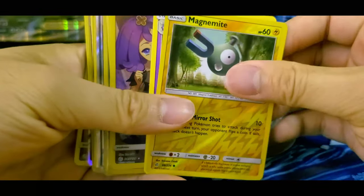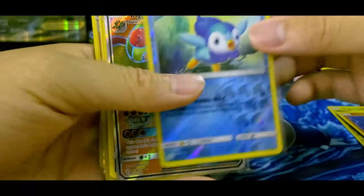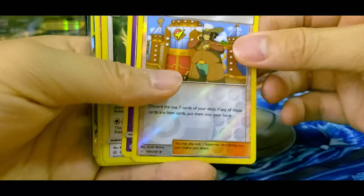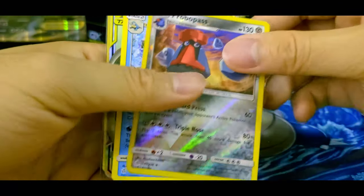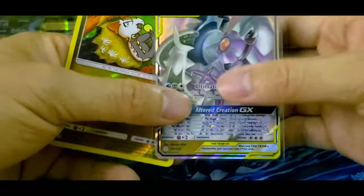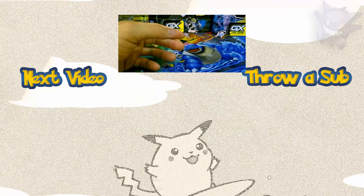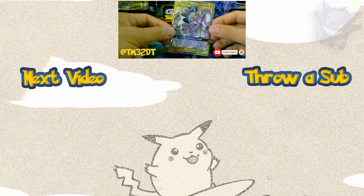Alright, to recap our pulls for this video: Bewear, Magnemite, Weezing, Mimikyu with Acerola art, Drampa, Victini, Piplup, Flygon GX. Seems like we're getting at least one GX per video, so that's a nice rate. Alolan Muk, Reverse Holo Clay, Golett, Stoutland, Whimsicott, Sylveon, Probopass, Wailord, Arceus Dialga Palkia GX. As I was mentioning, this card is not textured at all — it feels like a fake card, like what you get from a really good fake card, but it's real. At least I hope so. And we got a Jangmo-o. Thanks for watching everyone, hope you liked the video. Be sure to like, favorite, subscribe, and follow me on Twitter at TM32DT. See you in the next one.